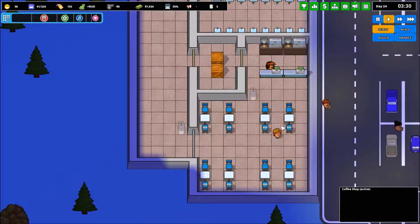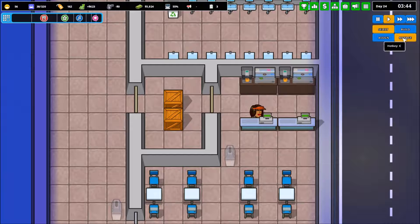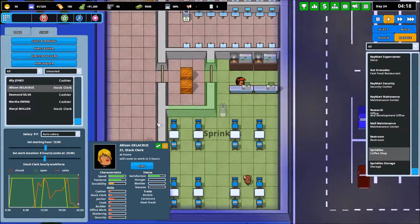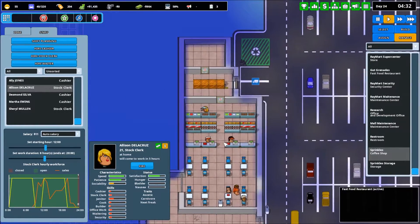It looks like we don't get many customers at Sprinkles early in the day, but we are starting to run out of product here a little bit. Perhaps I need to move around when the stock clerks come in — the stock clerk right now works till one in the morning. So instead, I'll have this stock clerk come in at one in the morning, work till nine, and then this other stock clerk come in at 1400 through to 2000. We'll have to see if we need a third stock clerk, but for this small location I'd rather not.